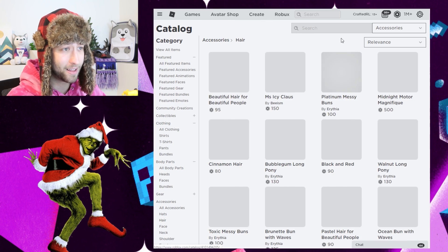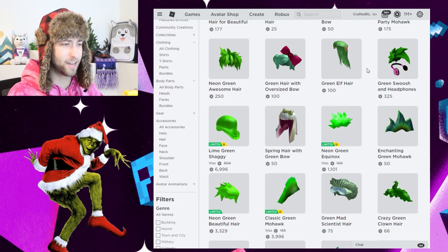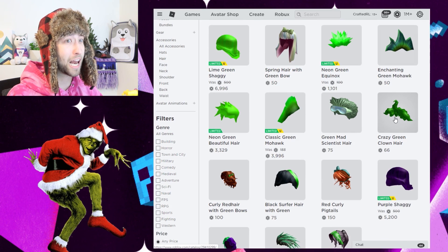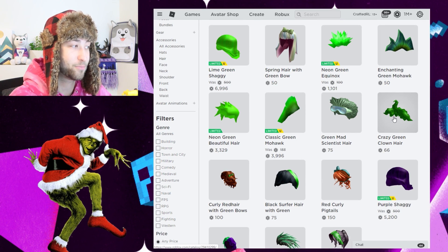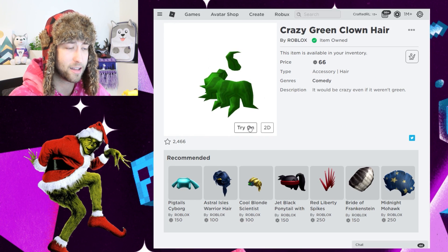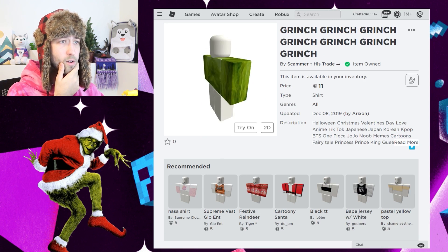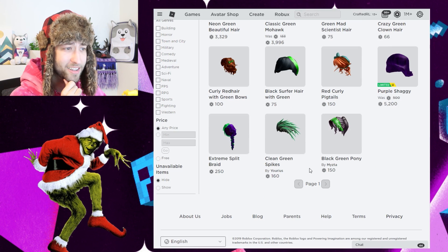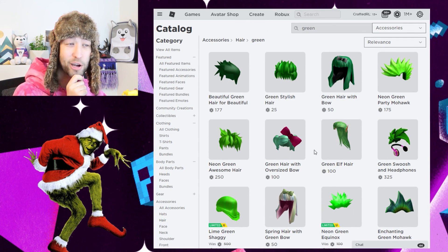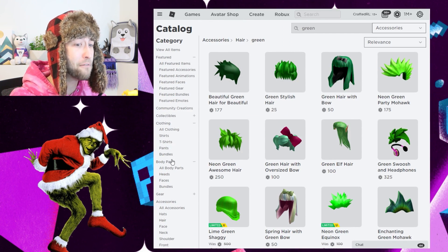So let's go for accessories, hair, and see if we can just search for green. Maybe stuff comes up. Yeah, it does. What can we use for the Grinch? Crazy green clown hair — maybe. That's pretty good, I think it might look a bit weird. Can we try it on? I'm currently Santa, that doesn't matter. I already have it, so that saves time then. Hopefully it looks good. And that's all they have for green.